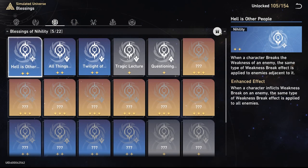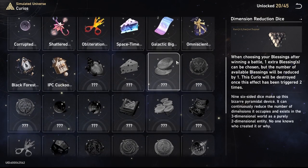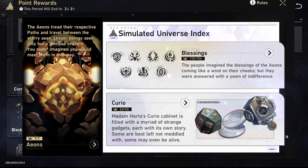When you unlock Trailblazer level 14, you'll unlock the full experience of the simulated universe. When you unlock it, this is when you get access to the current score, Herta store, the ability tree, the index — the whole thing.